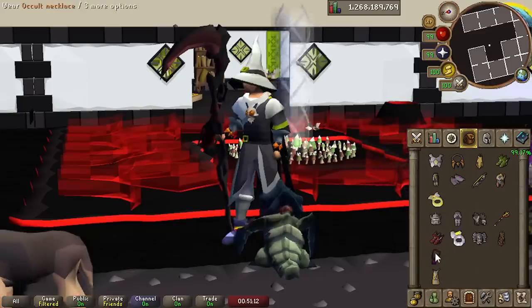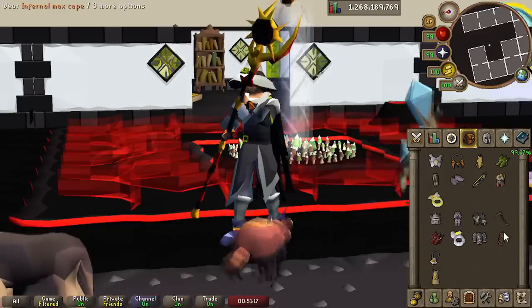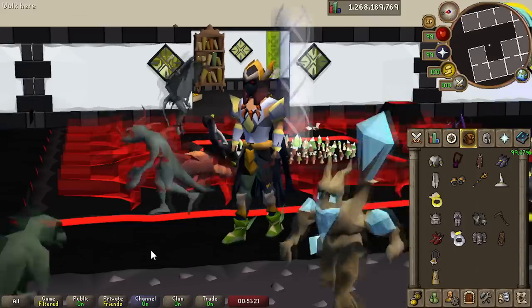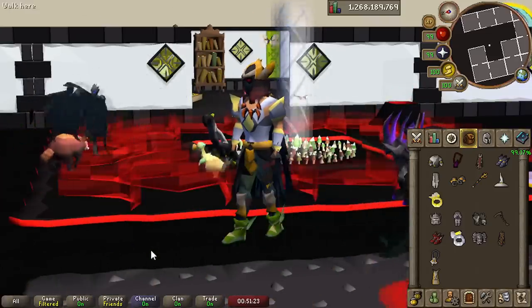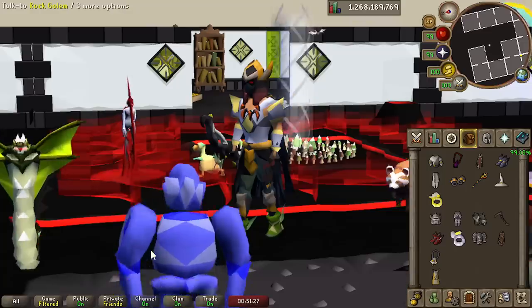We have the best magic gear, full Ancestral with the Shadow. And finally, we have the full Masori with the Twisted Bow — except I don't have full Masori, so we need to fix that.